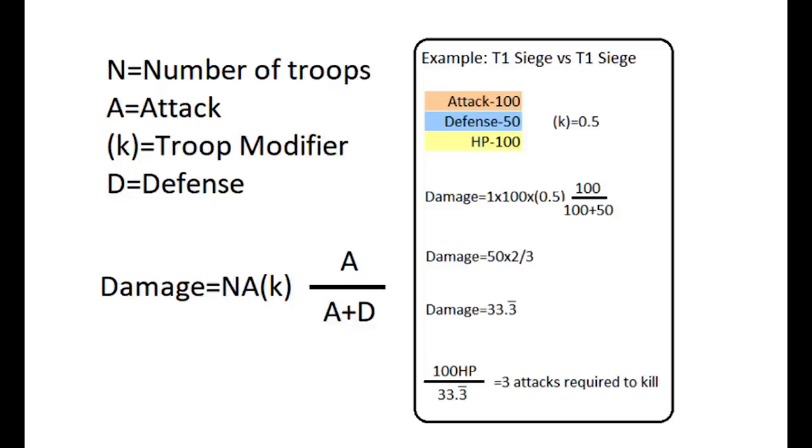So let's go over an example: tier 1 siege versus tier 1 siege with base stats of 100 attack, 50 defense, and 100 HP, with zero buffs and a troop modifier of 0.5. We start off with one troop times 100 attack times the 0.5 troop modifier, then 100 attack divided by (100 attack plus 50 defense). That breaks down to about 50 times two-thirds, which gives you a damage of 33.3 per siege unit. That would require three siege units to attack in order to kill one tier 1 siege.